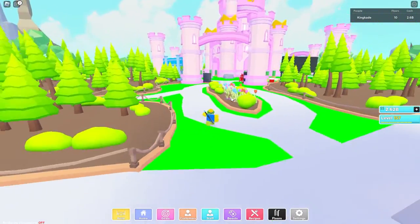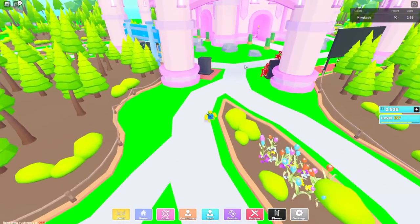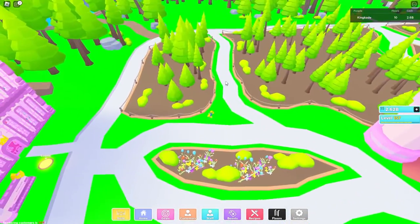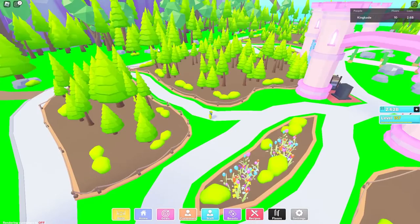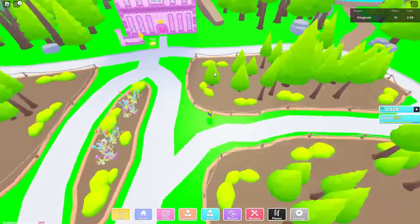So how you find the slipper is: make sure you go inside the castle, talk to the princess, and they'll tell you to find their slipper. What you need to do is just look around the map. I believe it can spawn anywhere, but what I recommend doing is first searching the areas around it before you search the outside area, because I think it can only spawn in there — but I'm not 100% sure.